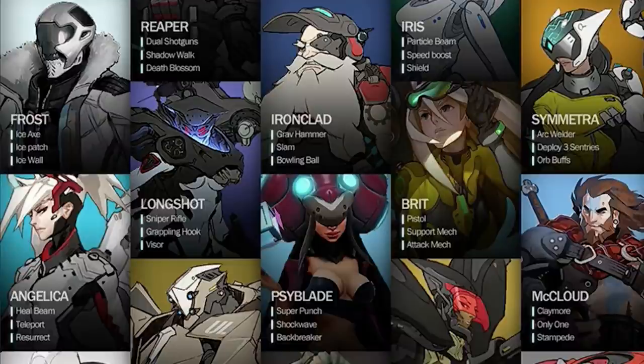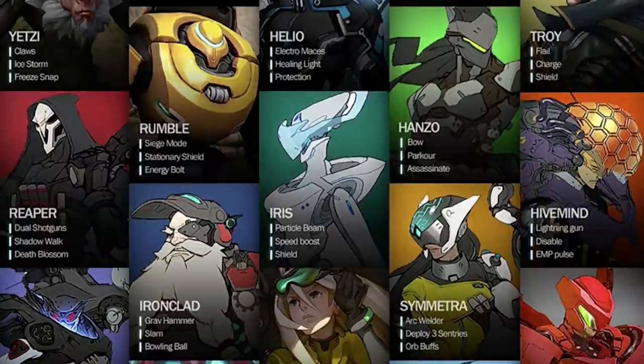Next is Long Shot, who has sniper rifle, grappling hook, and visor. This immediately makes you think Widowmaker — this is exactly Widowmaker, a very early design. It looks like from this picture Long Shot was a female character; some of the shapes in there are giving me that vibe. But obviously they went in a different direction with Long Shot to make her look more like Widowmaker.